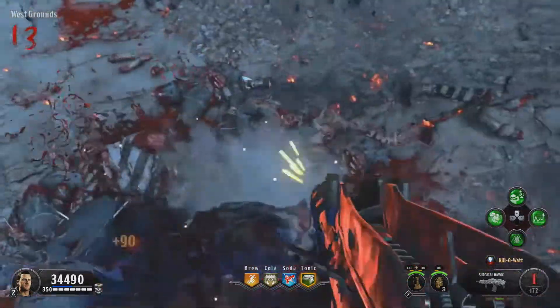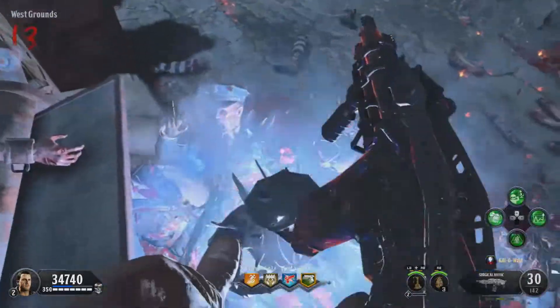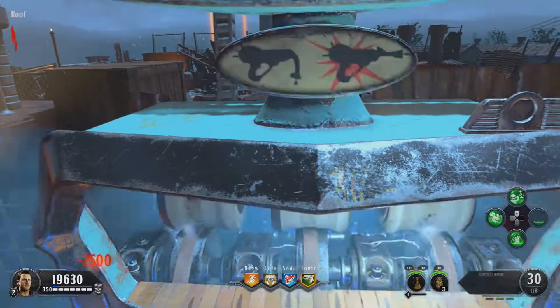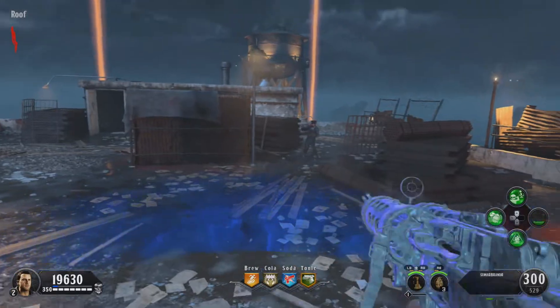What you want to have for perks — at least what I like to have — is Stamina Up, Strong Cold, Electric Burst, and Mule Kick for that extra gun. You will also need to have the Rags for this glitch, and Stock Option and Burned Out just in case you get overwhelmed with dogs. Burned Out will kill the dogs just in case.